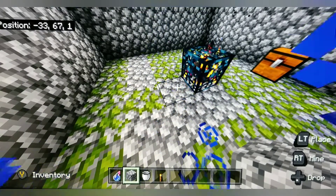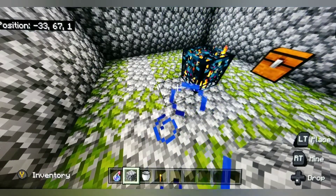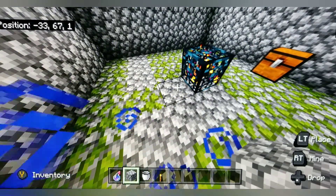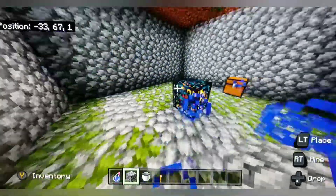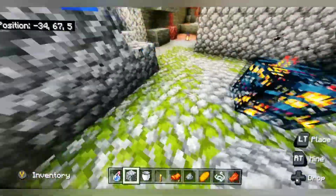The best spawner is skeletons because you get XP and bones — bones help you grow crops. Also, depending on what difficulty you're playing on, you get armor or swords, and with skeletons you get bows and arrows. This one here is a spider spawner with a chest filled with stuff.